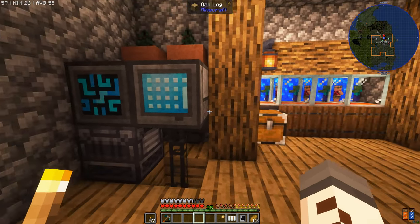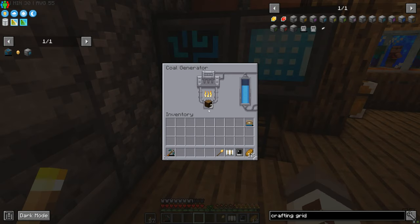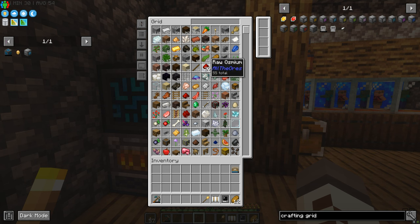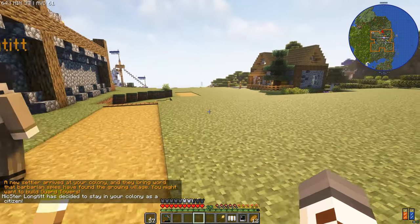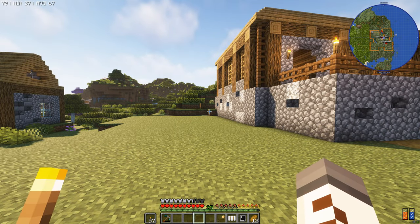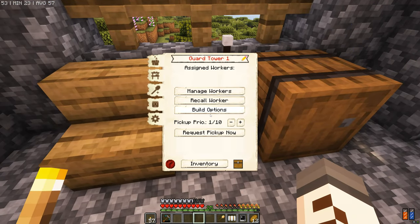We've made some changes in the workshop - I moved the computer upstairs so we can get to it easier. This coal generator, I've put a couple of botany hopper pots with spruce in here because we don't want a tree that can yield fruits. The spruce grows, logs go down into the coal generator, and we get power - just enough for us to manage the computer system right now. We've hired Mixter Longtit with 30 redstone. A new settler arrives bringing word that barbarian spies have found the growing village - we might want to build guard towers. Luckily we've got four. Mixter, you're going to be in this guard tower - you overlook the sea, so if we have any assaults by sea, you're going to be the Paul Revere of our Redwood Shores.